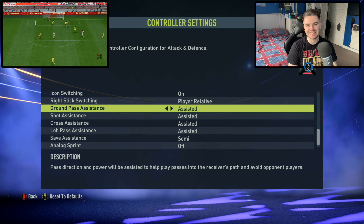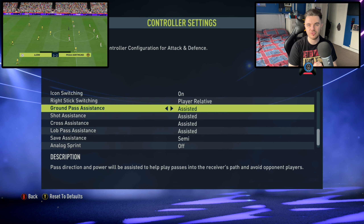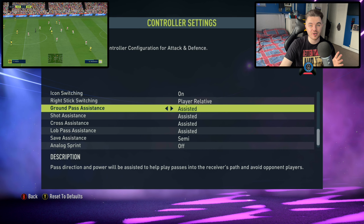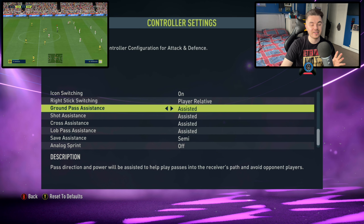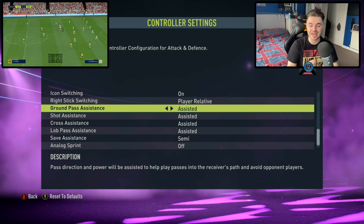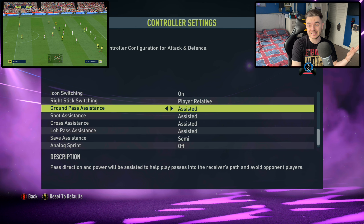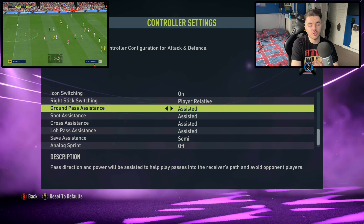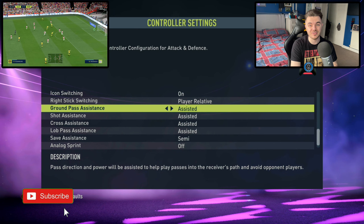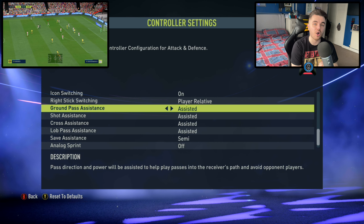It's also worth mentioning my controller settings. A couple of these are off — auto clearances, auto shots off, assisted headers on, flare passes, etc. Jockeying is manual with tactical defending as well. With the passing and stuff, all of this is on assisted. You'll see shot assistance, cross, lob pass assistance — all of that is on assisted. I am going to start tinkering with changing this to semi and then manual and see how it plays out. If you are playing on full manual or semi, you may notice slight changes there; just remember I haven't tested it with those settings yet.